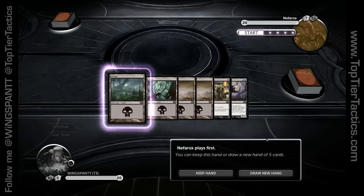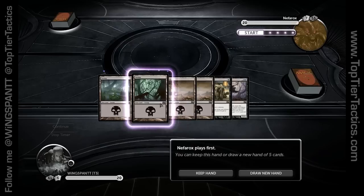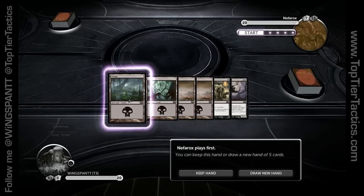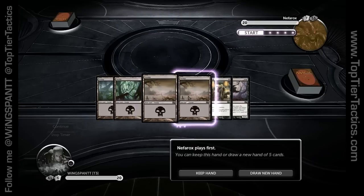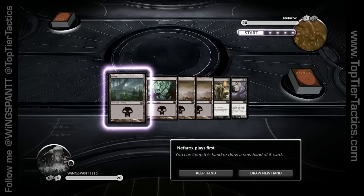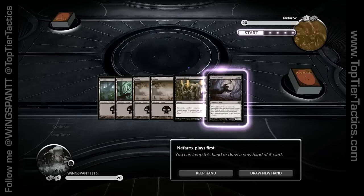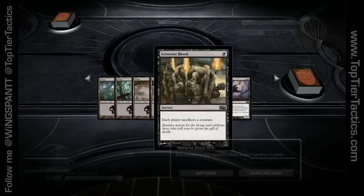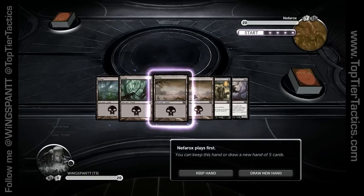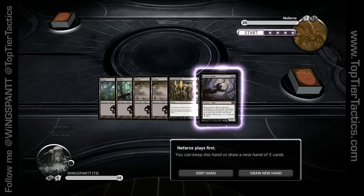Now, drawing down to six is called a Paris Mulligan — at least that's what we used to call it in Magic. Maybe it's because they introduced this rule in Paris, or maybe it's because Parisian tax rates are really high. The point is, now you have six cards, and when it gets to six cards it's the same kind of deal — you have to be a little less picky, because mulliganing down to five is really rough. It can work, but you're forced to take a less ideal hand. This six-card hand I would take — you have one protective spell, Innocent Blood, and one possible threat, with enough land.